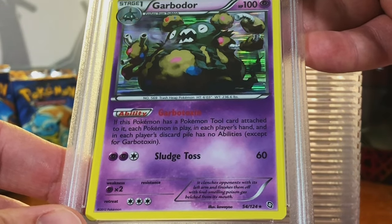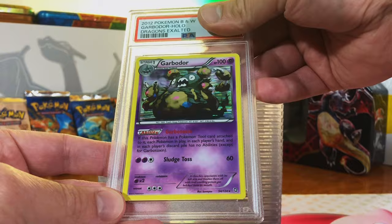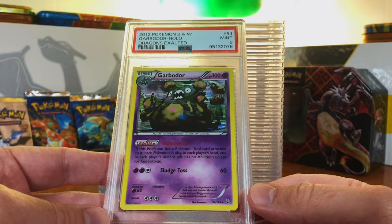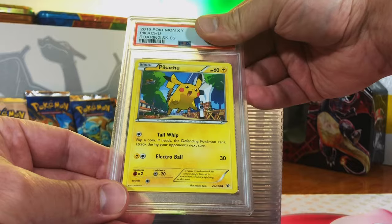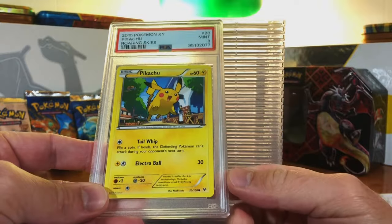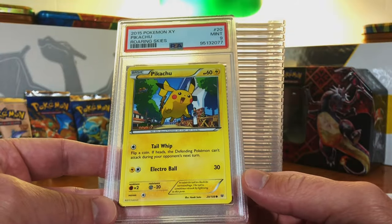Garbodor Holo Rare from Dragons Exalted — love this one. I don't know what it is about it but I just like the artwork. I think this one's an 8. Mint 9! Love that — exceeded my expectations for the grade. Pikachu Common from Roaring Skies — you know I grade my Pikachus. I'm thinking an 8. Mint 9! I love being wrong when the grade goes up, and I love this Pikachu artwork. First time I've actually seen the card.